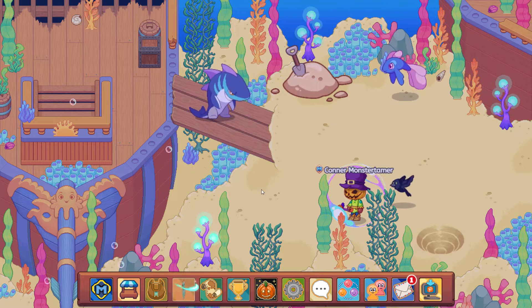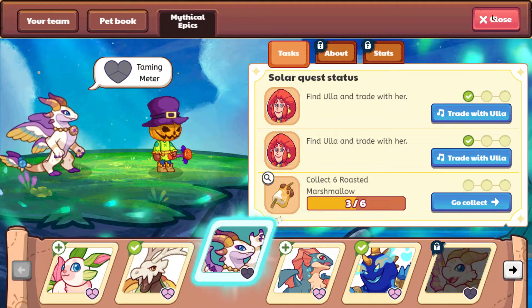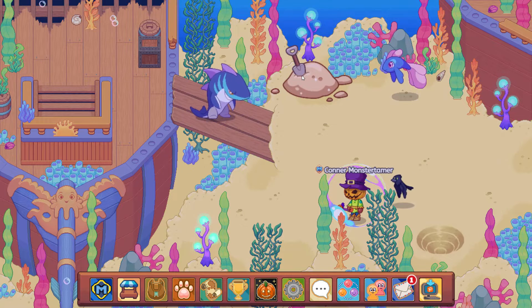Hello and welcome back. Today we are questing in order to get Solar, the new mythical epic here in Prodigy. We have three of the six roasted marshmallows — the sandy marshmallows — that we need. We are about to enter this ship, so there aren't that many places we can find them. We do have one more sand pile, and then we'll be venturing into the ship. We should be hitting the treasure chest pretty soon.